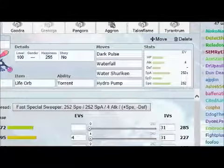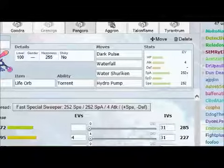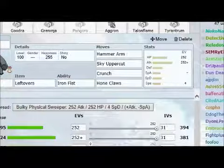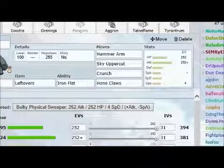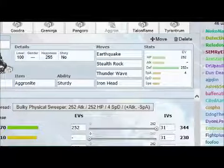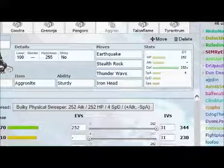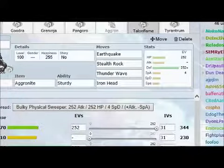I am running special defensive Goodra. For Greninja I'm just running a mix set because it's kind of like Infernape — he's fast enough where I could run a modest nature on him. For my Pangoro I am running Hammer Arm and Sky Uppercut with Iron Fist, really trying to hit hard with him. For Aggron, he's gonna do a little bit of shenanigans with Thunder Wave, Stealth Rocks, and then Earthquake and Iron Head as some real heavy-hitting moves. I don't even have a nature on him for this.